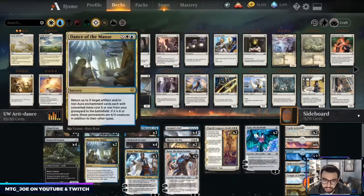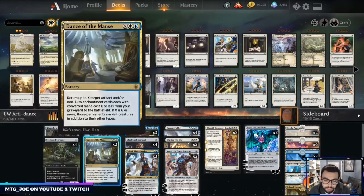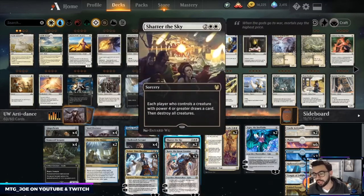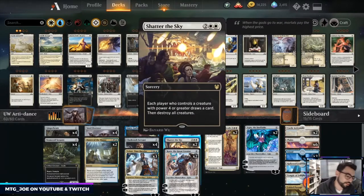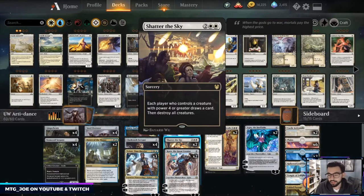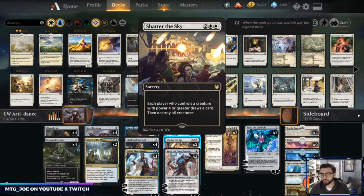In terms of support spells, a couple Dance of the Manse — when all our creatures die we can pump mana into it and get them all back bigger. Teferi is a way we can do this at instant speed, shuts off counters, helps in Blue-White mirrors. It seems a little odd in a creature deck, but this is a concession to mono-red being faster than us, so we're walking a more mid-range line. It's also another main-board answer to Dream Trawler.